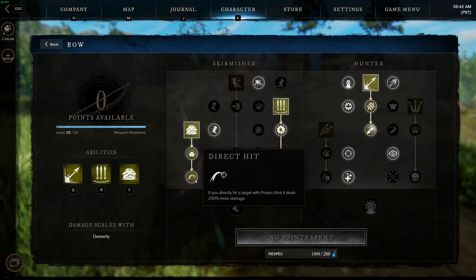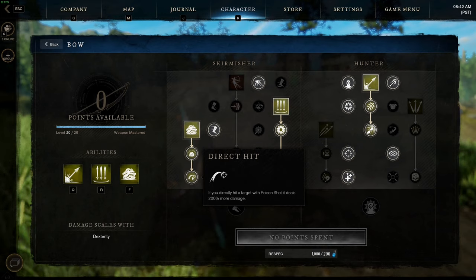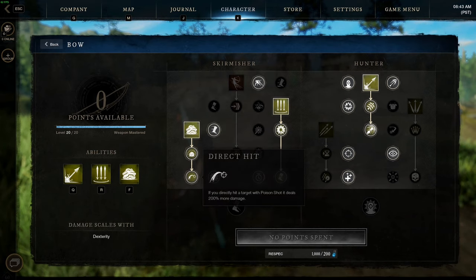We also have Direct Hit — if you directly hit someone with the Poison Shot, it deals 200% more damage. A lot of people are confused about this; they think the arrow itself does more damage, or the gas does more damage. Through testing, it is actually the Lingering Gas Cloud. So you're technically doing 24% weapon damage per second for 20 seconds, which is pretty insane. The only condition is you need a Direct Hit, and the lingering cloud does not gain the 200% bonus — only the target you directly hit. So hit their tanks, their front lines, or maybe even a healer so they're forced to heal themselves.